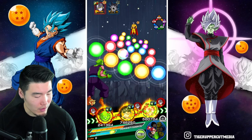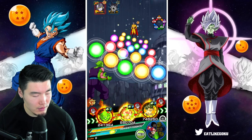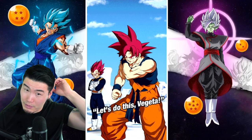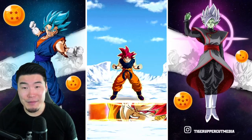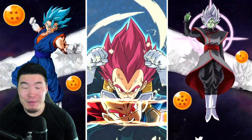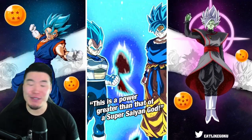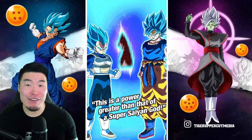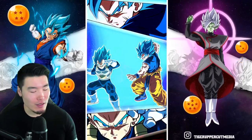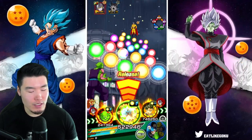Alright guys, it looks like that's gonna do it, I believe. I'm pretty sure the Gammas don't absorb any ki blast super attacks, right? Because I made that mistake with the Androids before — I kept trying to use the active skill for these guys to finish things off without realizing that they absorbed the attack. I don't think the Gammas do — in which case, it's over.